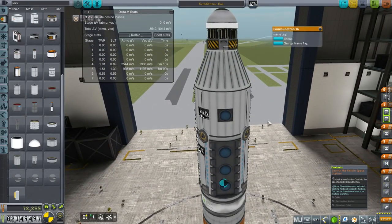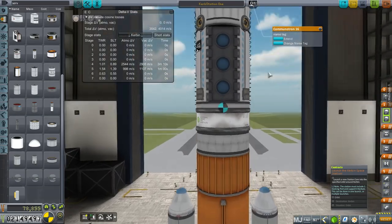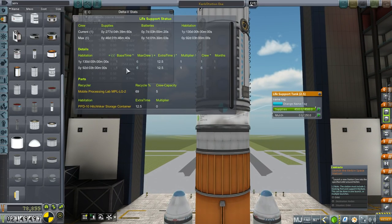You saw the commutron there. Battery power, solar panels down here, and here is the life support tank. For a crew of six, which is the max, it's 46 days. But for one, it's 277 days of supplies with just this tank. I think that'll do for now. The max habitation time for six crew is 92 days. Habitation is 92 days.